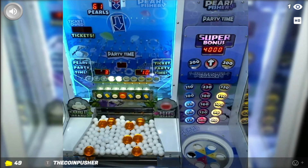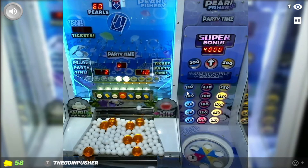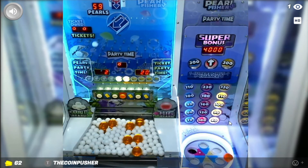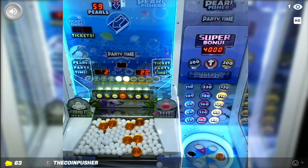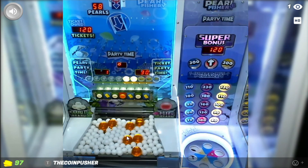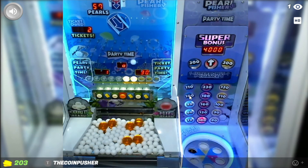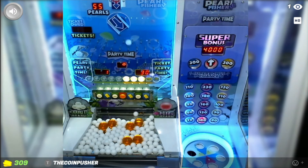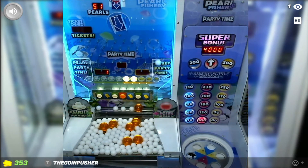The lights on the right-hand side tell us what amount of tickets we'll get. If a big pearl goes over into blue we get 100 tickets, into red we get 120 tickets, into yellow we get 120 tickets. There goes one — 120 tickets as predicted — and there goes the second big pearl, that goes into blue, 100 tickets. That's pretty nice. Right now we don't have any more pearls on the edge, so let's just play until we have some more.